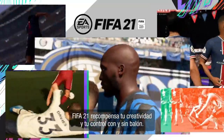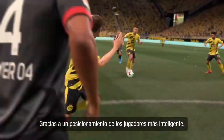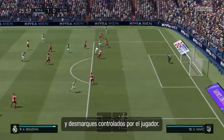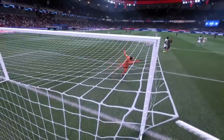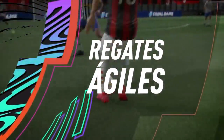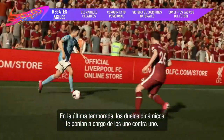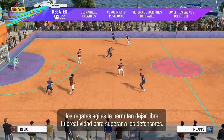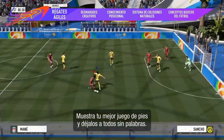FIFA 21 rewards you for your creativity and control both on and off the ball with more intelligent player positioning, better scoring opportunities and player controlled runs. Last season dynamic one-on-ones put you in charge of 1v1 battles. In FIFA 21 agile dribbling lets you unleash your creativity to go past the defender. Show off some fast footwork to leave them lost for words.